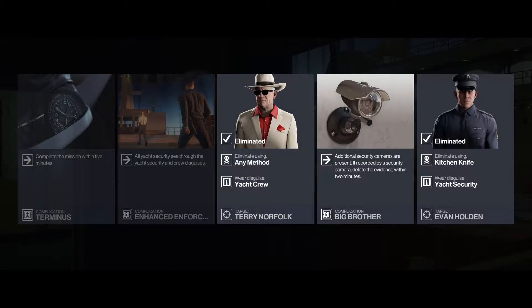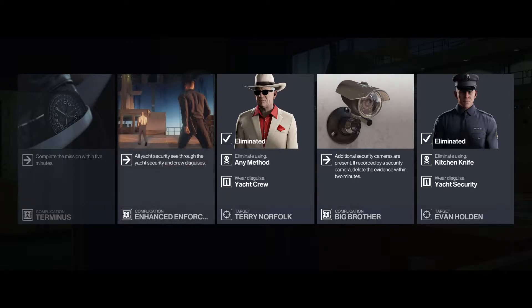For levels 3 through 5, you can use the exact same route, so we'll only cover it once. Level 3 adds a second target, Mr. Norfolk, who must be eliminated while in the yacht crew disguise using any method. Level 4 turns all yacht security guards into enforcers who see through the yacht security and crew disguises, but that doesn't affect the route. Level 5 only adds a 5-minute timer to the mission, which also doesn't affect the route.